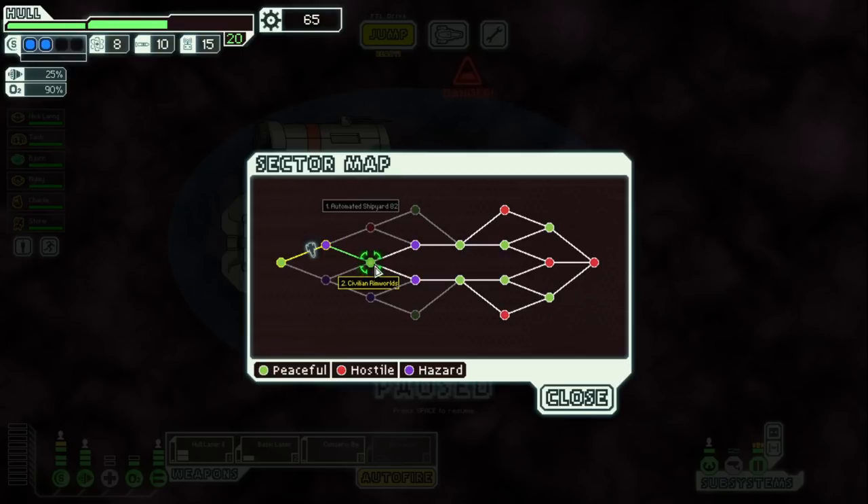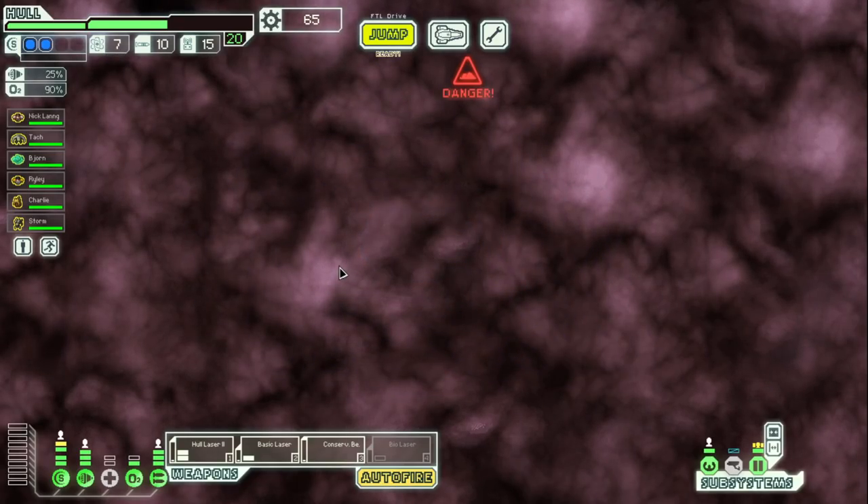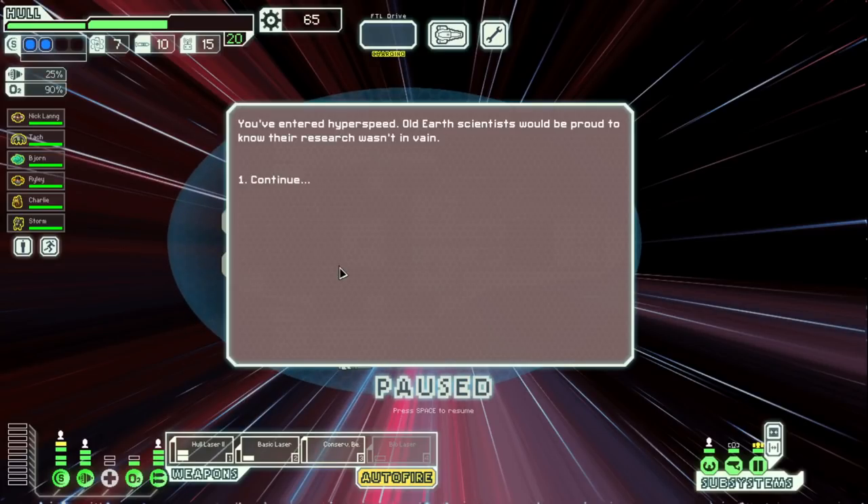I think we'll go civilian rim worlds — hmm. We don't have boarding this time, so I think we go to the automated shipyard. Thank you guys so much for watching. Hopefully you like the new version — hopefully there's a ton of stuff to find and experiment with. I'm really excited to do something with this crew upgrading lab. Let me know what you guys thought in the comments, make sure to like, comment, subscribe, everything like that, and I will see you in the next video. Thank you!